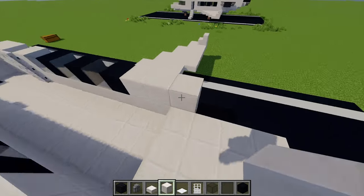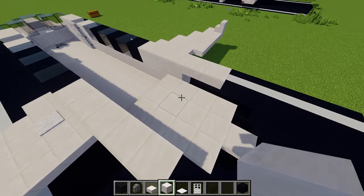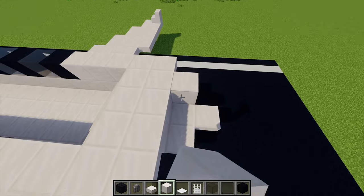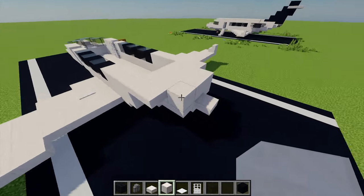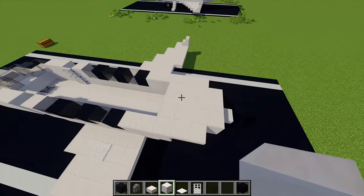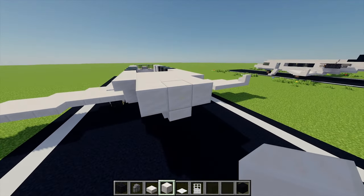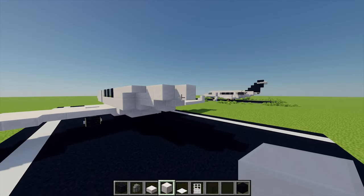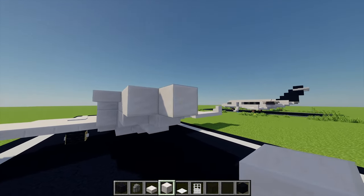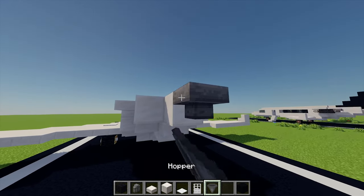Moving back to our block of quartz, I'm going to place another three blocks either side followed by another two slabs. Then I'm going to build a three by three square with some more quartz blocks to fill that little area in, also filling in this little bit as well. Then I'm going to extend this across by one more row, and then just one quartz block at the back. Behind this quartz block I'm going to grab myself a hopper and place one of them just there.